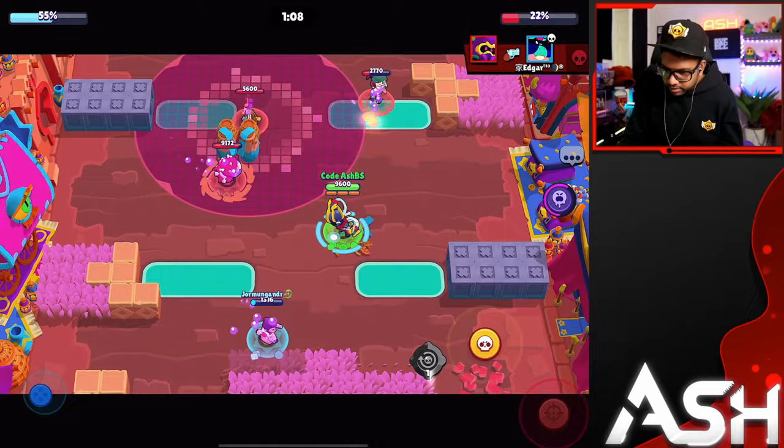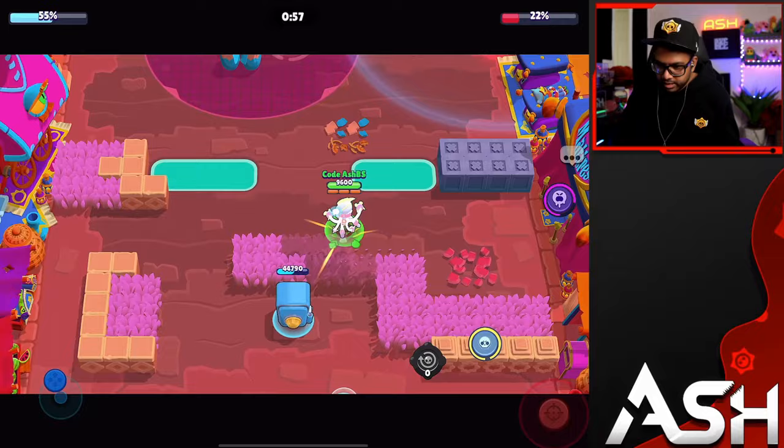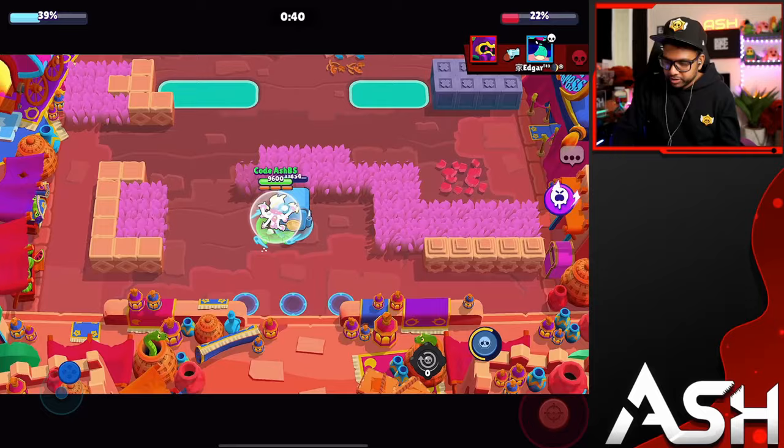I'm gonna go after his Eight-Bit — his teammate unfortunately got taken out. Getting really close to my hypercharge, halfway there. Gonna do some bodyblocking, pop my gadget, get close to my super. I don't want to go after Cordelius unless he's really near me. Right here I'm gonna go for the Angelo — nice, we did take out the Angelo at least.